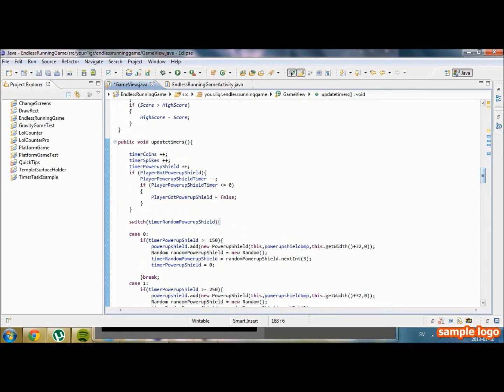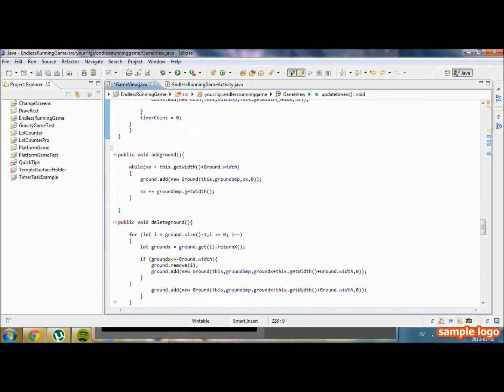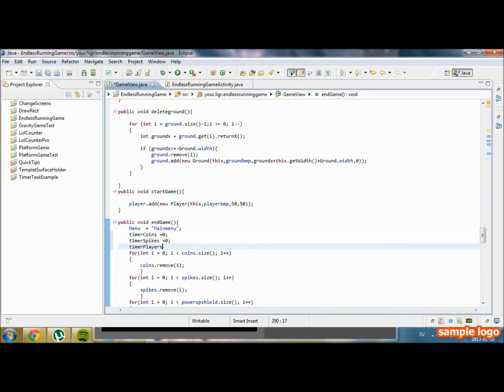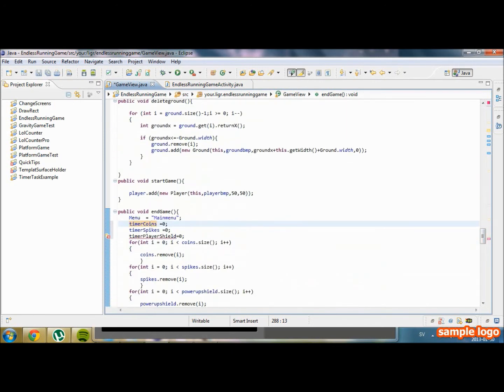So we have to go even further back. If menu is still 'running', we're going to go all the way down. We're also going to set timerCoins, timerSpikes, and timerPowerUpShield to zero when we end the game: timerCoins equals to zero, timerSpikes equals to zero, timerPowerUpShield equals to zero.